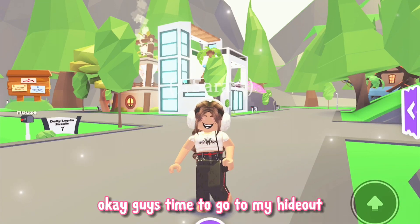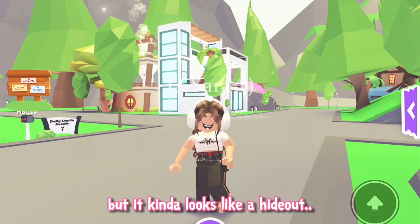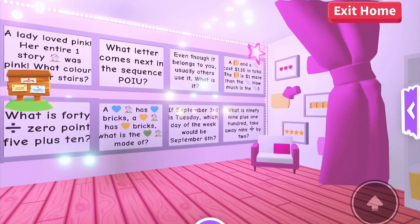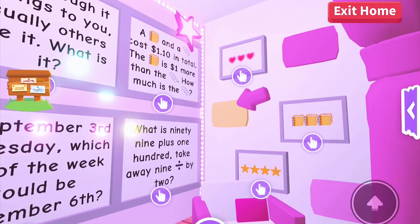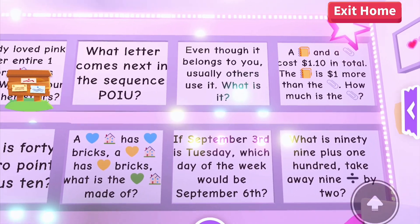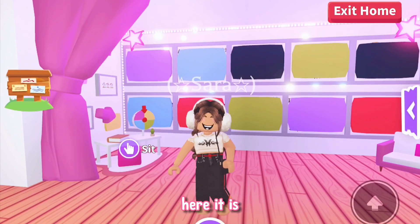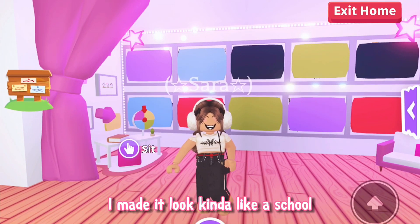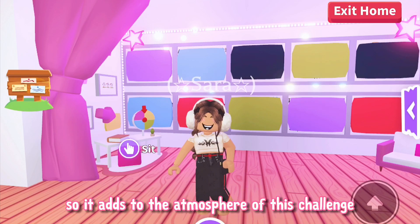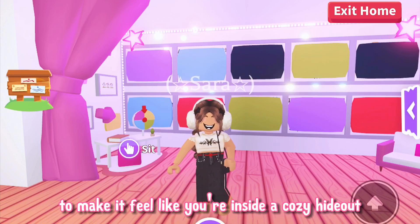Okay guys, time to go to my hideout, also known as my house, but it kinda looks like a hideout. Here it is. This is where we will be hosting today's challenge. I made it look kinda like a school so it adds to the atmosphere of this challenge, and I added some pink curtains on either side to make it feel like you're inside a cozy hideout.